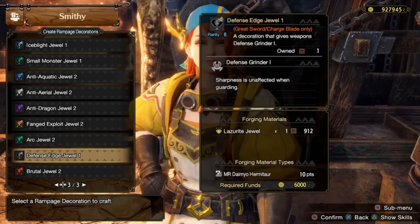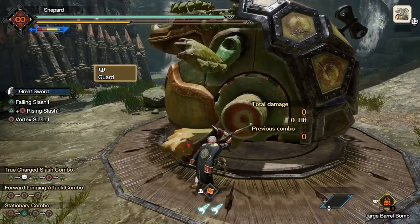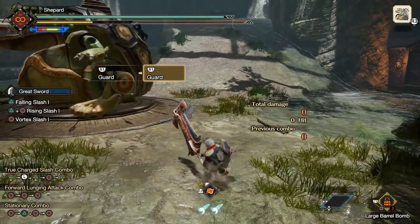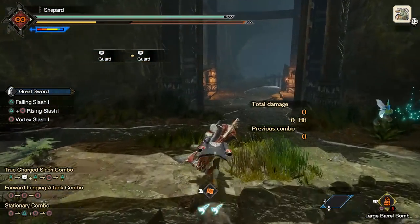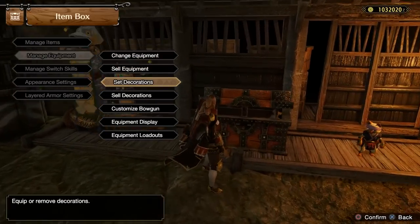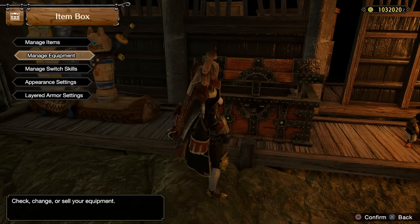Defense Edge does exactly what it says: if you're blocking with a weapon that would normally lose sharpness due to heavy knockback — like Greatsword or sometimes Charge Blade — this prevents sharpness loss. Not great, but there could be some situations where you may want that.